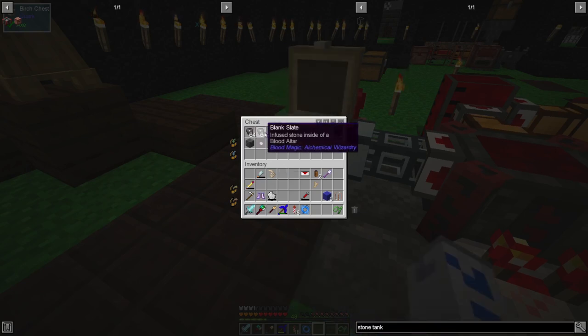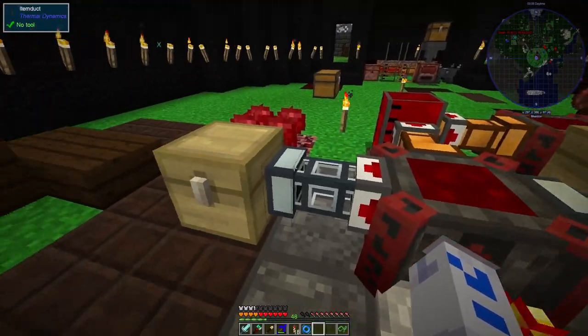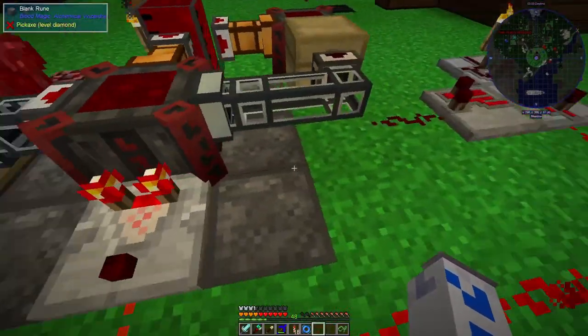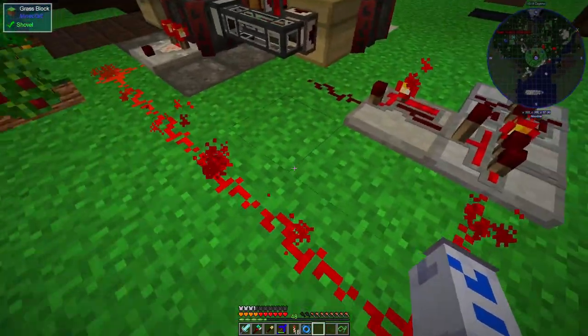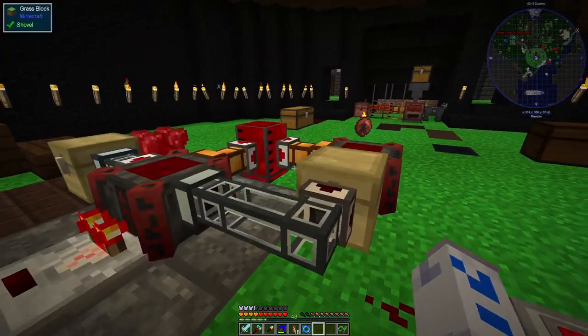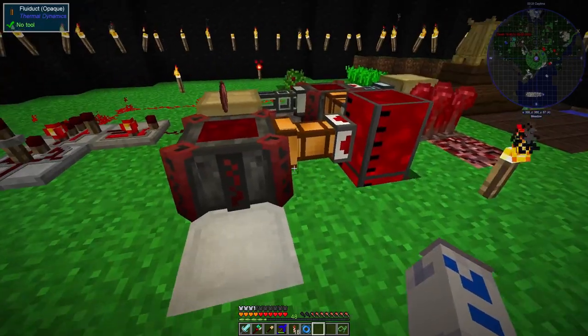Over here I now have 6 and a bit piles of blank slates, which is about the 320 or so that I've been aiming for. So we've got a lot of stuff in here that's all been suitably soaked in the life essence, and can now be used for expanding out this blood altar to make it turn into a level 3 one. This is going very, very well. Other people have been very helpful in keeping all of this topped up, so we've got enormous quantities of life essence available.